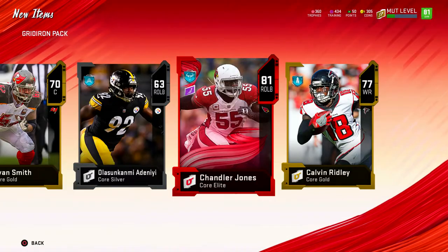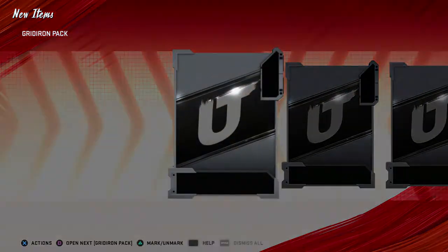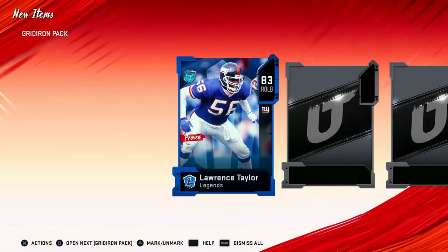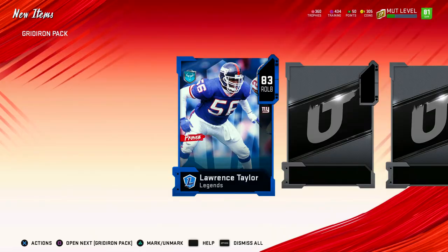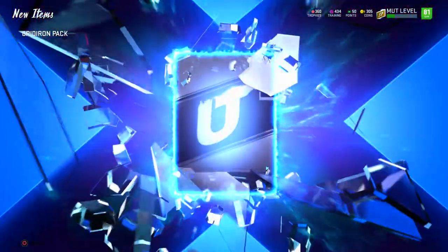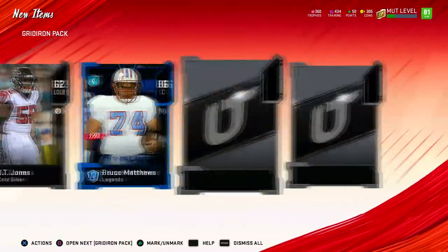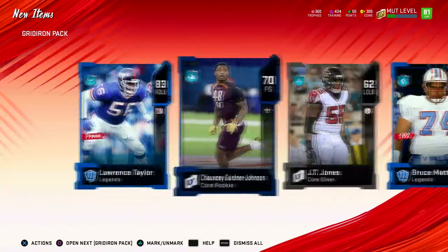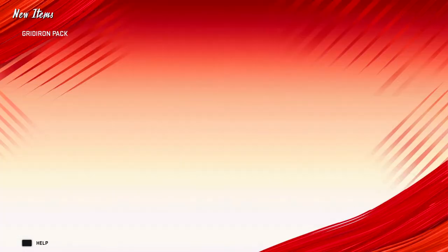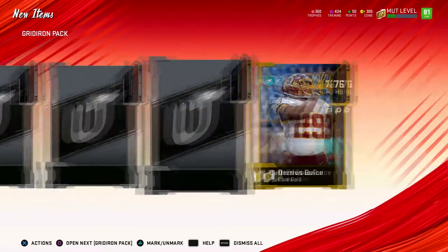We get an 81 overall Chandler Jones — pretty garbage. We're just going to try to speed through this. Is this a legend? 83 Lawrence Taylor. This is the first bundle I've bought so I don't really know the animations. Is this another legend? 86 Bruce Matthews — I think that's pretty good. Two legend pieces in one pack! 83 and 86 in one pack has got to be worth something. Another elite here in the gridiron pack — 81 overall Brandon Cooks. Another elite — 82 Micah Hyde. So we've been getting elites almost every pack.